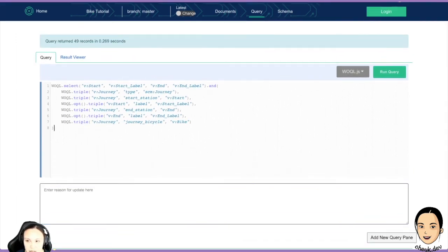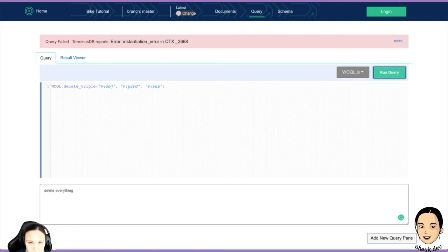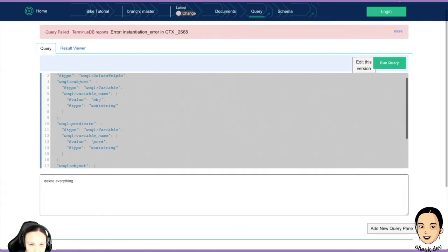There's no update here so I don't need to type the message — only the queries that are committing and making changes need a message. Let's try deleting it again: delete triple and I want to delete everything. It still doesn't like it. There's some syntax error here I don't understand. It looks okay to me — I don't know why it doesn't allow me to delete everything. That may be some kind of subtle difference between the versions that doesn't allow me to do it, but I'll figure it out next time.